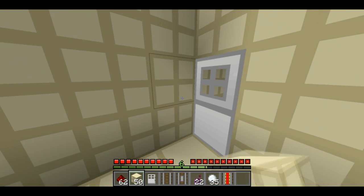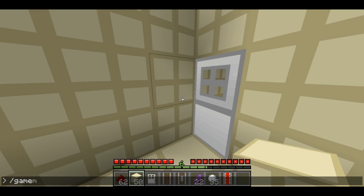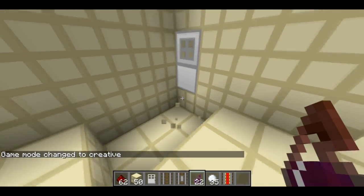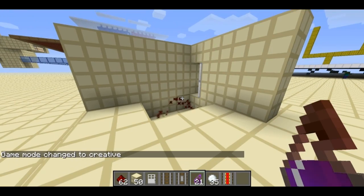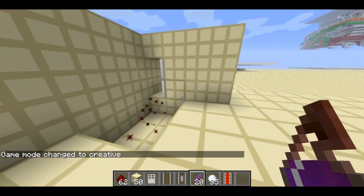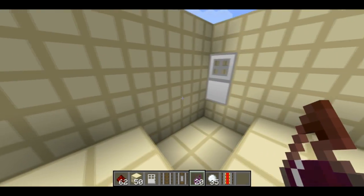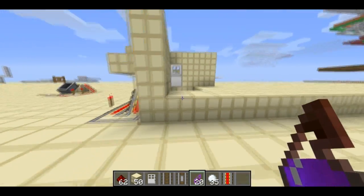Something else kind of cool you can do — if I just clear out some space right here, I can toss a splash potion against the wall and it'll also trigger it, which is really cool. It's a completely flat wall, so it's pretty neat that you can trigger it through that.